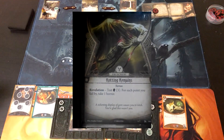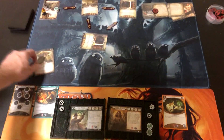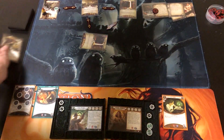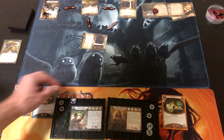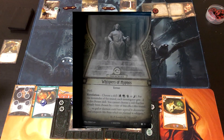Tony gets Rotting Remains right off the top — nothing he can do about that. I'm going to take it on the chin. Two versus three. That is three horror right at the beginning. We'll put one on Leo and take two for himself. Mandy gets Whisper of Hypnos — it's Peril. Choose a skill; for the remainder of the round each investigator gets negative two to the chosen skill. We're not going to do any evasion, so we'll pick agility.